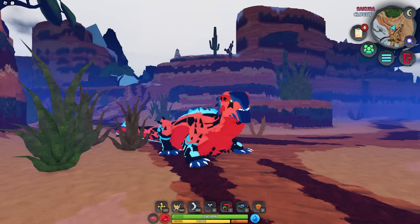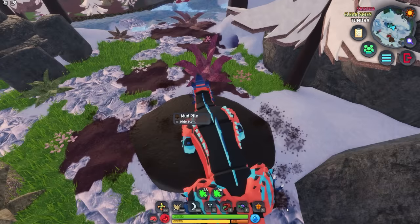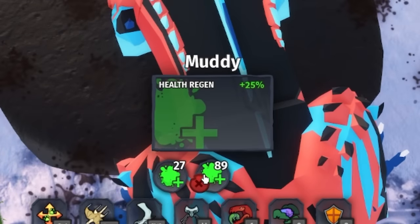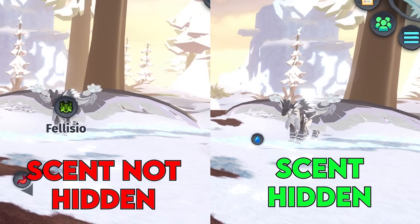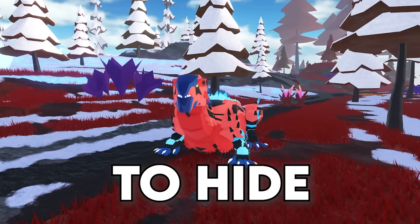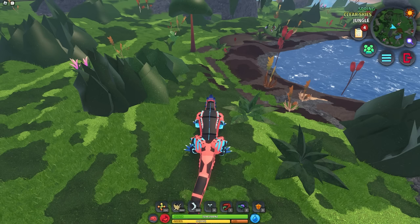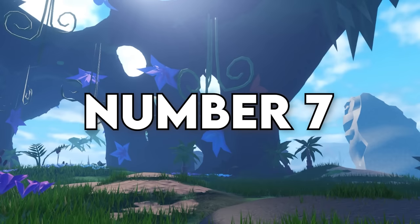Number 6. You can become practically undetectable in the game. There are mud piles all across the map, and if you roll on them, you get increased health regen and your scent is hidden for a period of time. Having your scent hidden means you can't be seen by other creatures when they use the Sniff ability, but you don't actually need a mud pile to hide your scent. Press N or hold down V to use the action wheel, and you can hide your scent anywhere on the map.